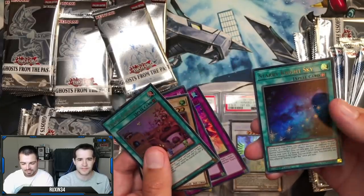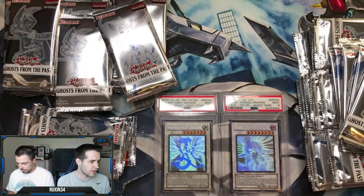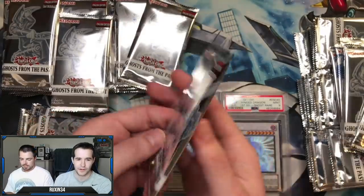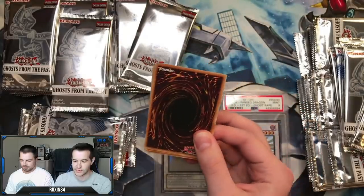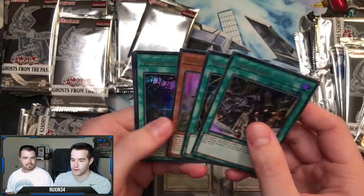We got the old school Ojama Country - that was like a $10 rare. I don't think any of the Ojama stuff is reprinted much; it must have been a one-print thing, that's probably why it was worth so much. On the first pack we had a Gear Town, which was a good rare. Higher Addict and Time Thief - that's a pretty good one.